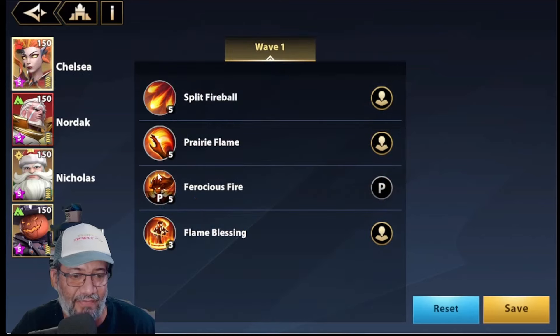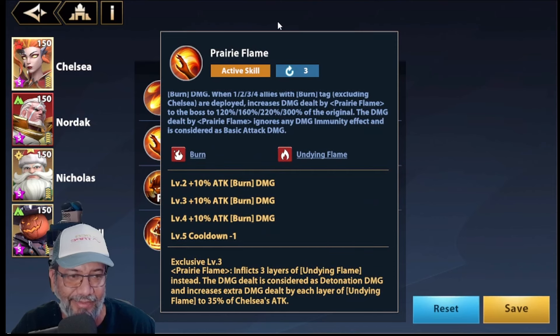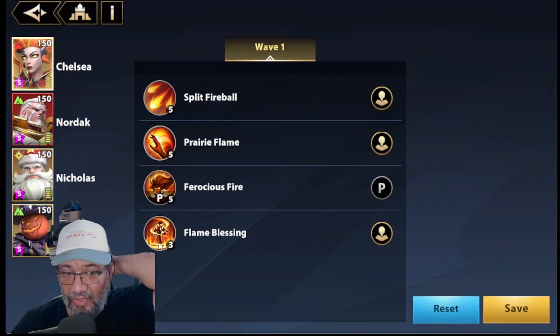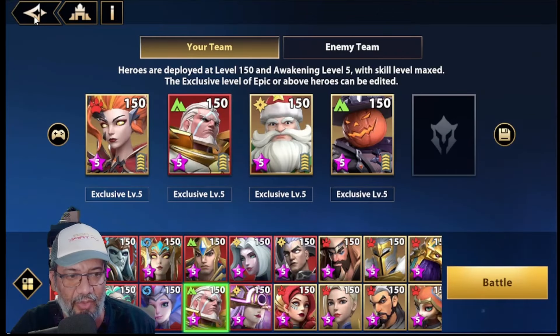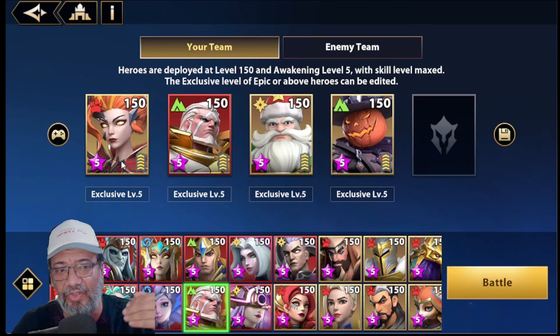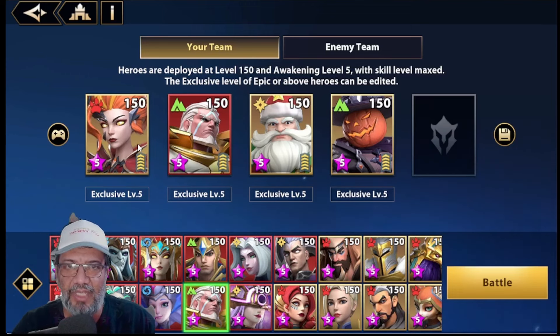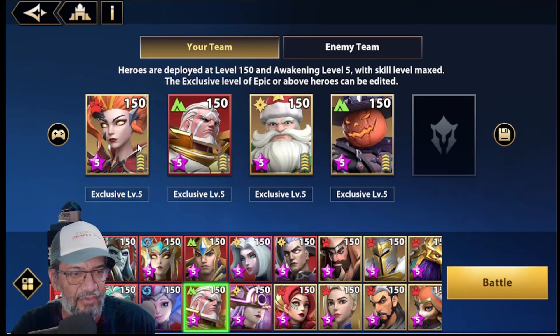So it seems that Exclusive 1 is not that important, but Exclusive 2 and 3 are — which practically forces us to have all her exclusives. Now, we've seen her kit: she should deal a lot of damage and also buff burn compositions. The first test: I'm going to leave her alone. We'll try to let her take 10 turns so we can compare her to Little Jack. I say 10 because it gives Little Jack time to charge up his pumpkin, candy bombs, and all his mechanics.